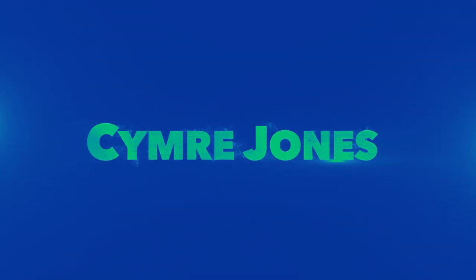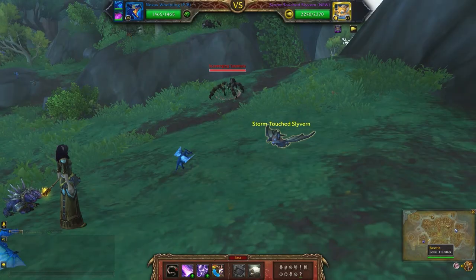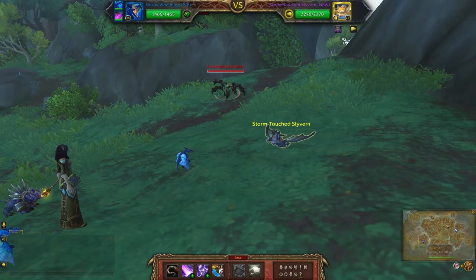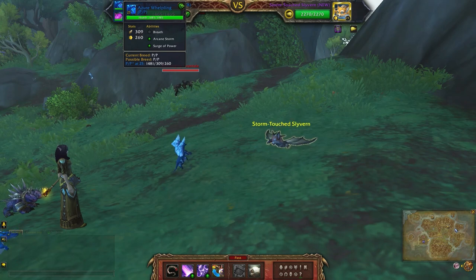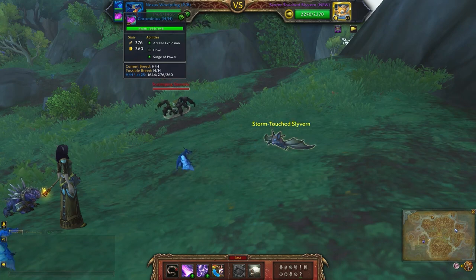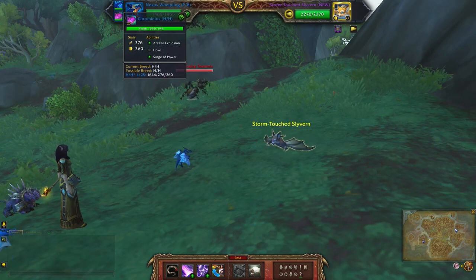For the Storm Touched Slyvern, I already had this team put together for one of the other legendary bosses out here. So Nexus Whelpling with Pale Sweep, Mana Surge, and Arcane Storm. Second slot is the Azure Whelpling with Breath, Arcane Storm, and Surge of Power. And finally Chromineus with Arcane Explosion, Howl, and Surge of Power.